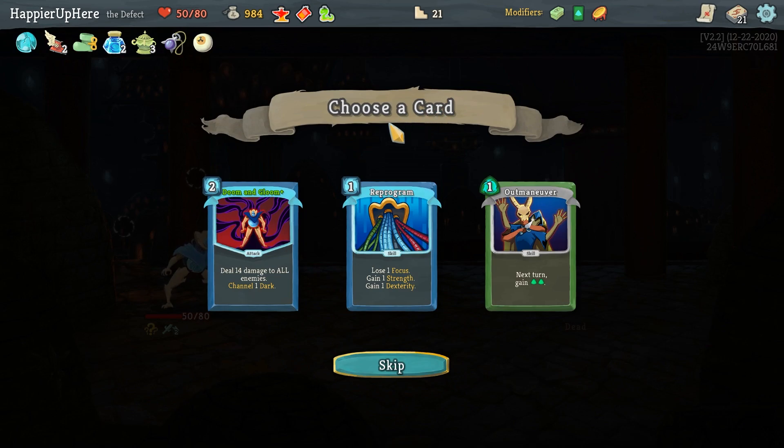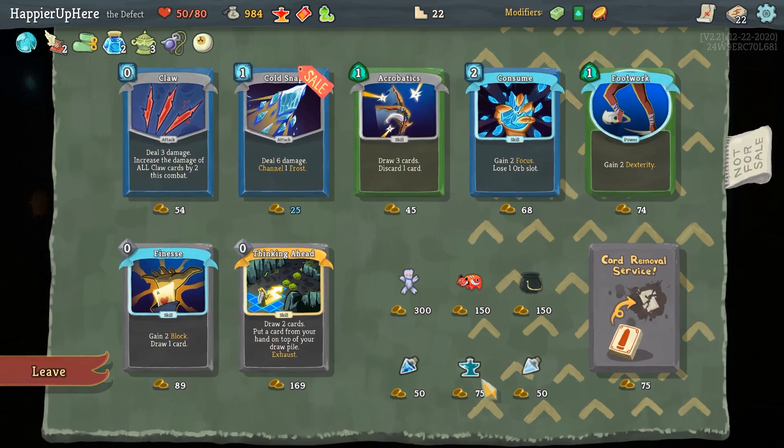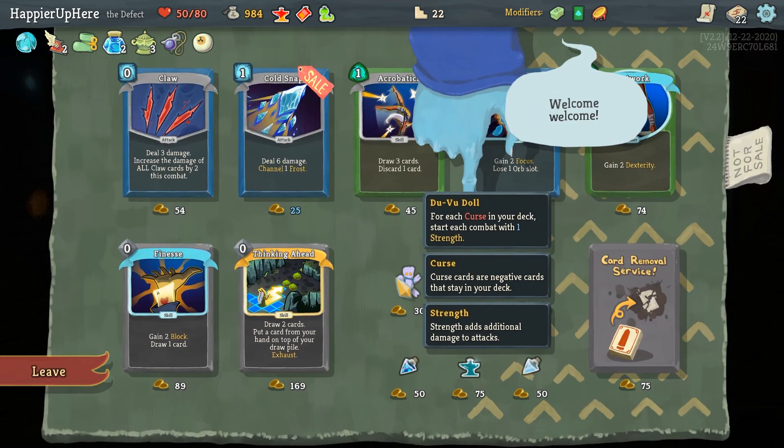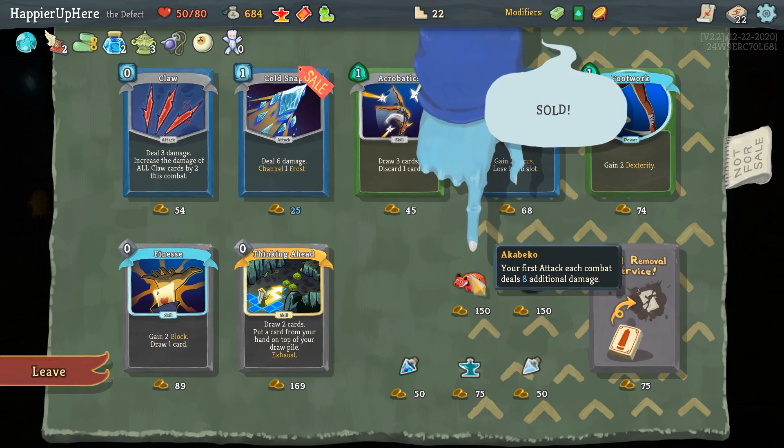Reprogram and Auto Maneuver — I definitely want to go for any high-cost card that deals a lot of damage. That's very welcome here. At the shop, I can afford pretty much everything. Let's take the Doodle — for each curse in your deck, start each combat with one Strength. I don't have any curses yet.